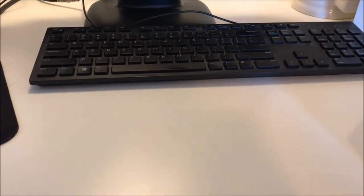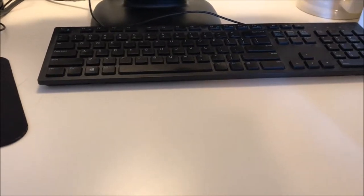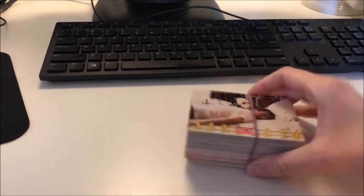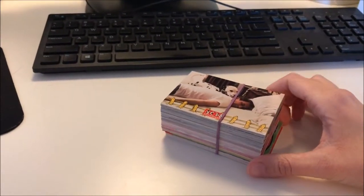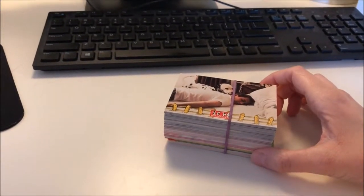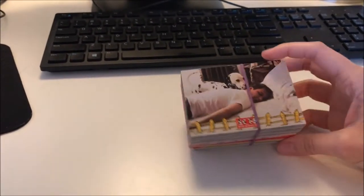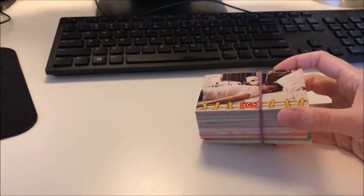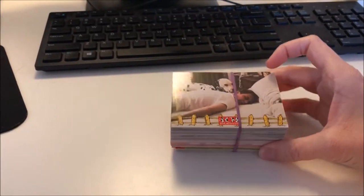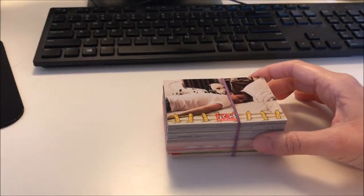Hello, and welcome to the first episode of On The Spot 101, your one-stop destination for all things Dalmatians. Today we're going to be talking about the Disney 101 Dalmatians trading card set. These were released in 1996 by Skybox to go along with the live-action remake of 101 Dalmatians. I actually have a complete set here, so let's get started and go through the cards.